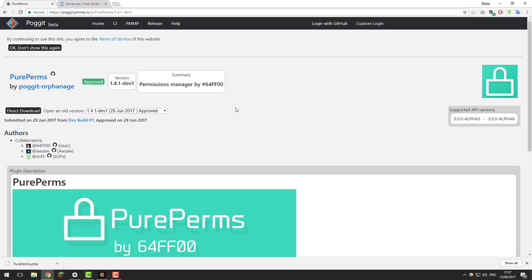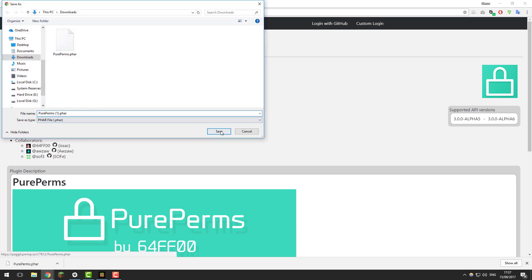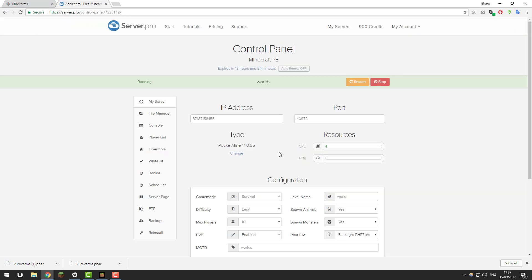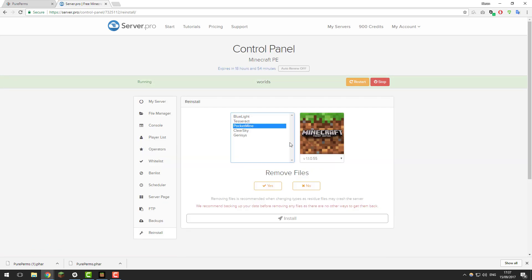To install this plugin you'll first need to download it, so just go to this page — there'll be a link down in the description — and then click direct download. Save it, and then go to the control panel for your Minecraft server. Ensure that you're currently running PocketMine; if you're not, click change and then select PocketMine and the latest version to ensure that the plugin works correctly.